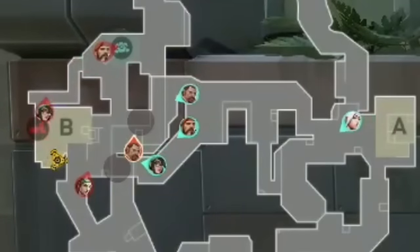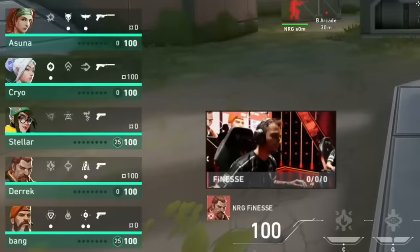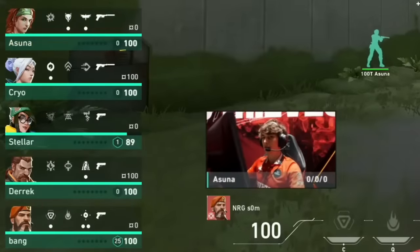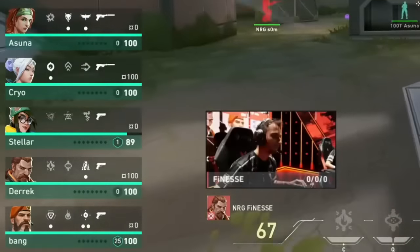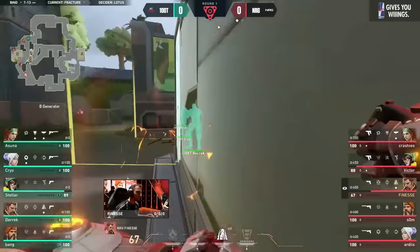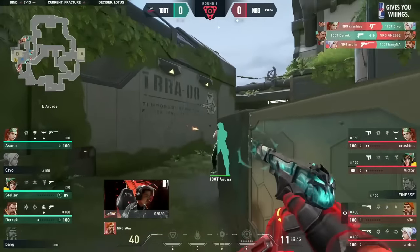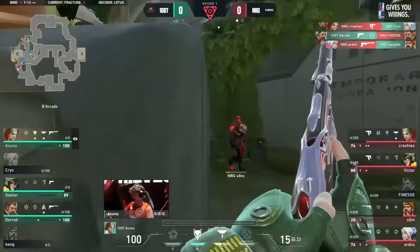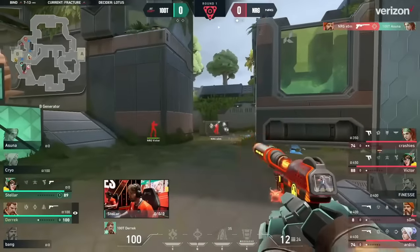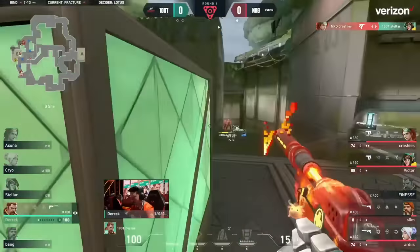100 Thieves are rotating in, but NRG were given just enough time to set up into strong crossfires. The defense doesn't have a lot of utility to play with because of how good the fake was on A. So this retake is going to be hard. Team Asuna needs to get a kill, needs to find his one here to the side. Stellar pushing him back — some chip damage will do it, but he still survives through all of this.